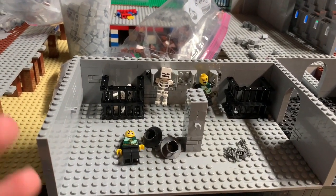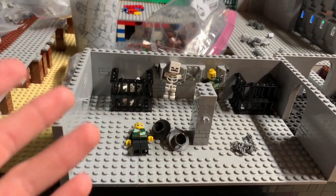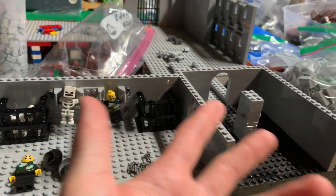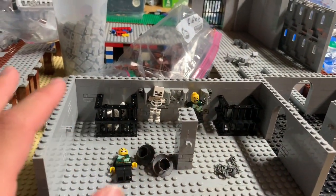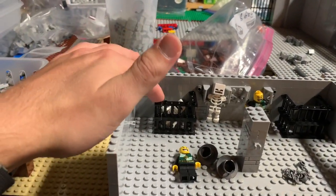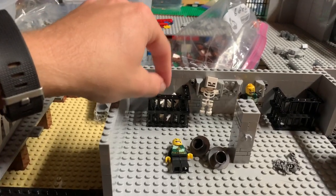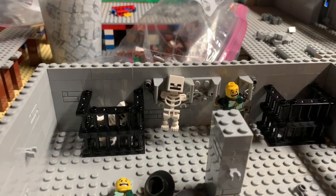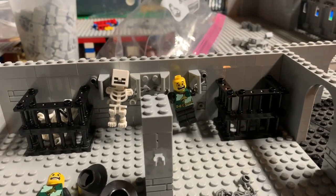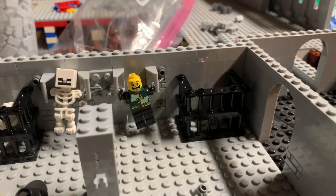I forgot to mention in the last video about the storage room and dungeon that I pretty much built up. I still have extra detail to add in here, but this is what I have so far. We have a pillar in the center to help support the plates on top, so it doesn't warp down because of all the weight above. We have two little jail cells in here. I'm going to add stakes above these soon — like a plate across and then stakes underneath. And then we have two little chain guys hanging from the wall. I experimented with using the chain and I think it turned out pretty well.